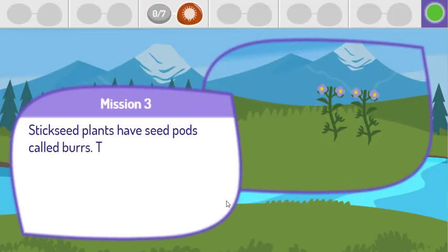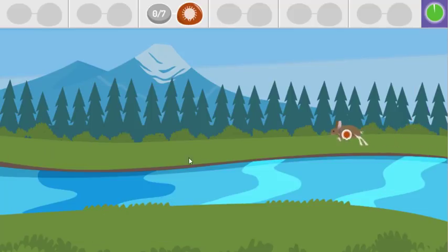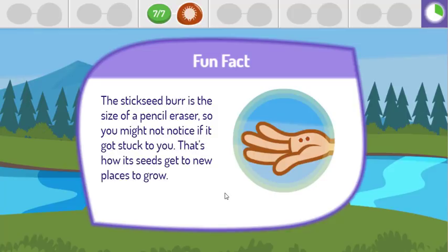Stick seed plants have seed pods called burrs. The burrs containing the seeds stick to animals. This is how they get to new places to grow. Collect seven burrs stuck to the rabbits. Great job! The stick seed burr is the size of a pencil eraser, so you might not notice if it got stuck to you. That's how its seeds get to new places to grow.